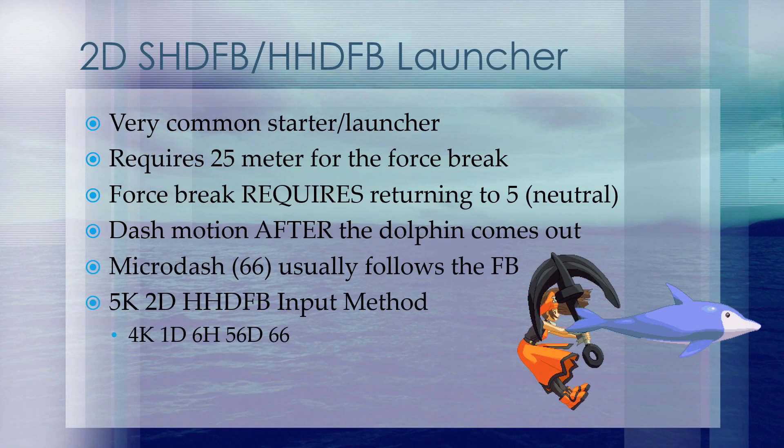In order to unlock a lot of May's big damage, it's important to learn the 2D into a horizontal dolphin force break launcher. It requires 25 meter to get the force break, and in order to perform the force break, it is required that you return to the neutral position, or 5. It's recommended to think of the force break as a dash input that you then press dust after you get the direction out. Depending on what loop variant you're going for after this, you may need to perform a micro dash. The recommended input method is: 4K to start your back charge, 1D to continue your back charge in order for the 2D to come out, and then going to 6 for your heavy slash to get the dolphin started. It is recommended you don't go to 3 since it'll make it easier to return to 5. After you press the horizontal dolphin, go to 5, perform your dash to get the force break, and then do 6-6 for a micro dash if required.